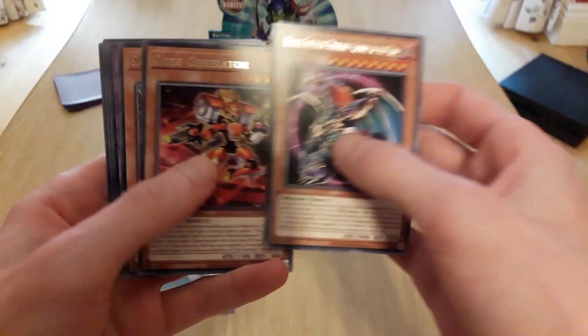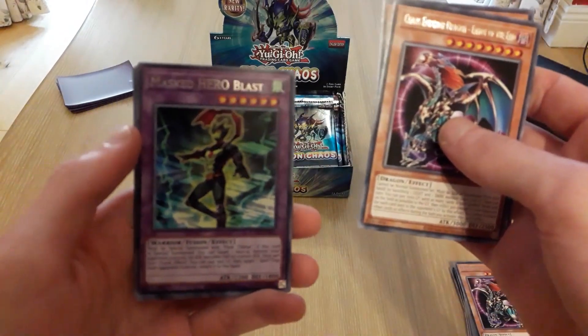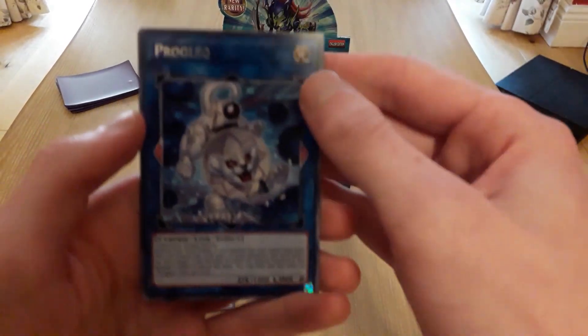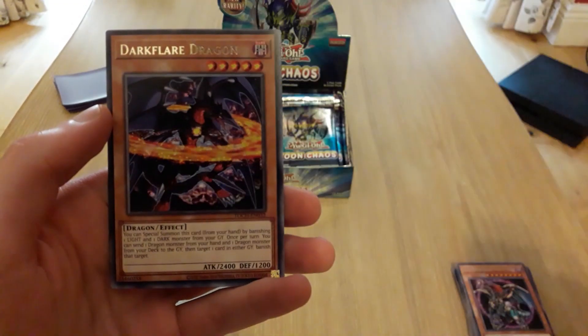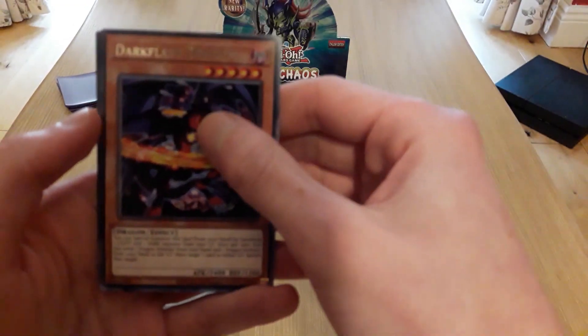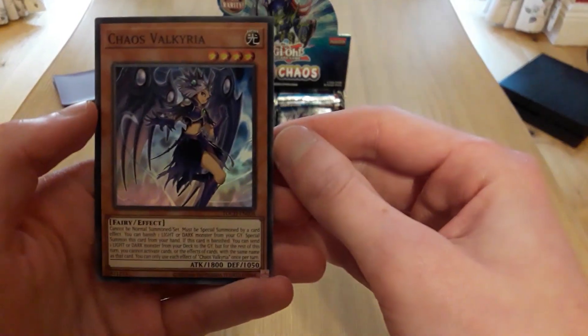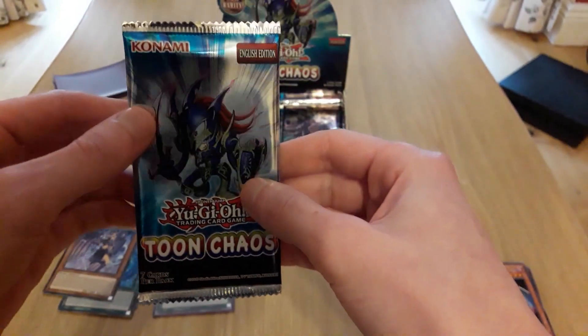Another Chaos Emperor Dragon, Code Generator, Sangun — oh classic. Oh, here's Master of Blaze. Our first link monster! What's that? It's Proglio. Dark Third Dragon and Chaos Valkyria — awesome. Okay, two more packs now for me, then we're going to switch back to Sean.